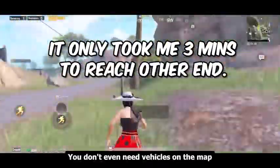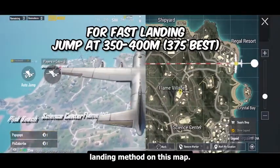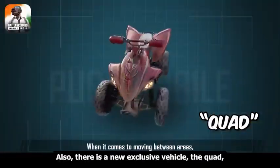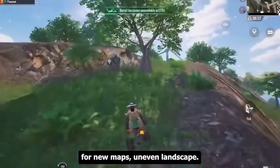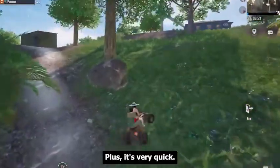It's really small — you don't even need vehicles on the map. If you want to use the fast landing method, you need to jump at around 375 meters from your marker and use the fast landing method like this. There is also a new exclusive vehicle, the Quad — a 4-wheel motorbike specifically designed for Nusa map's uneven landscape. It can climb up hills with ease, and it's very quick.